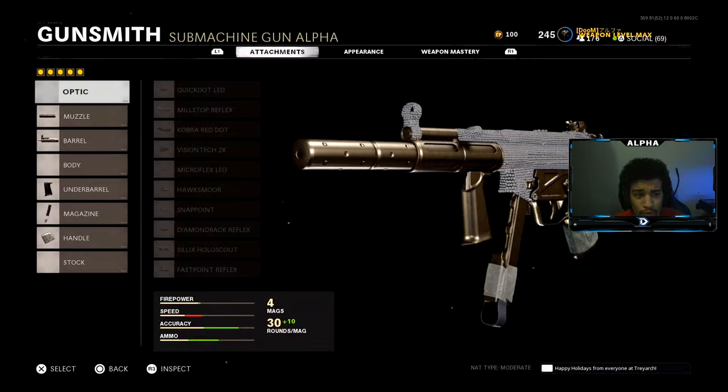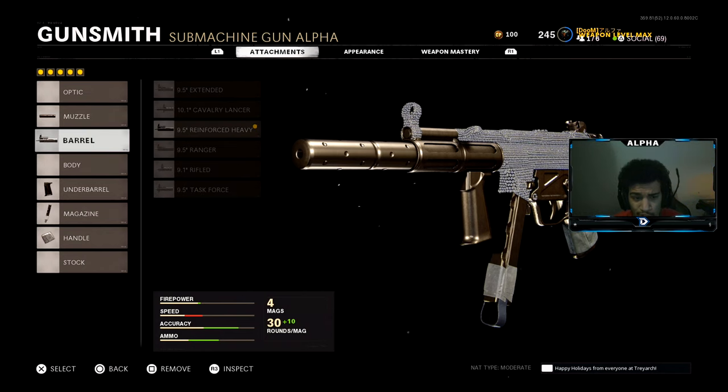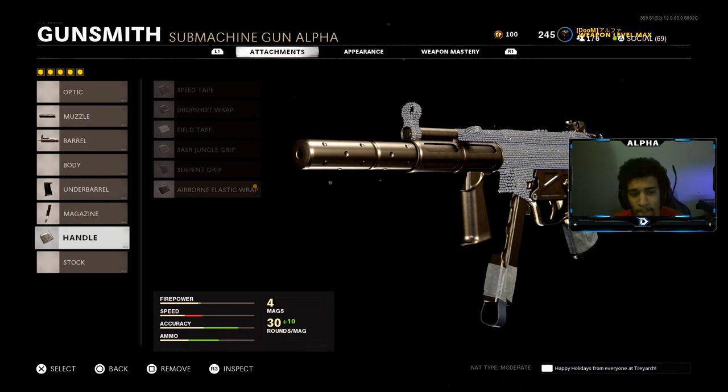Let's dive right into it. For the muzzle you're going to be rocking the Agency Suppressor. For the barrel, we're going to be using the Reinforced Heavy. Under barrel is going to be the Field Agent Grip. Magazine is going to be the 50-round or 40-round mag.